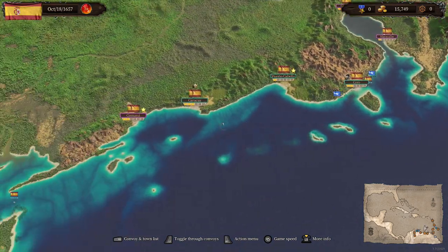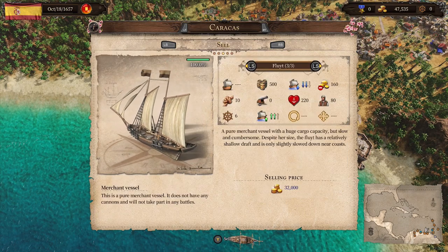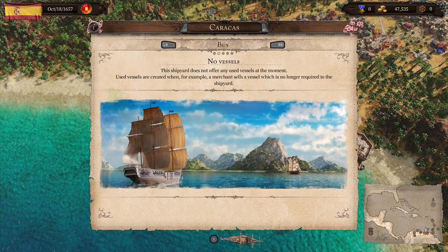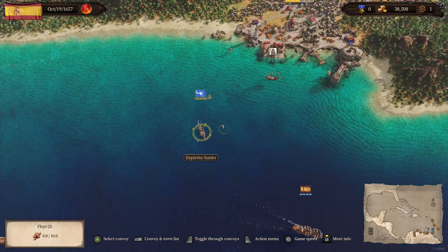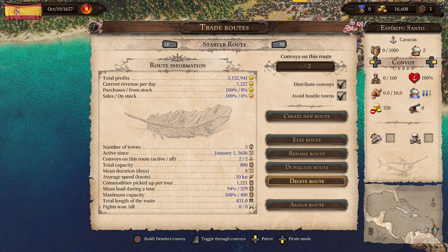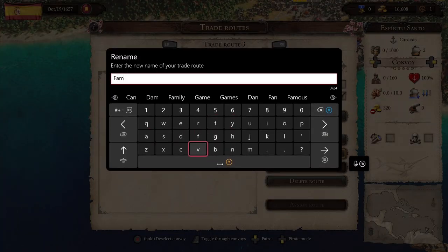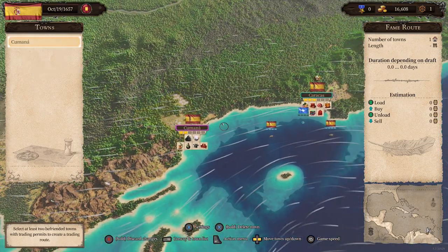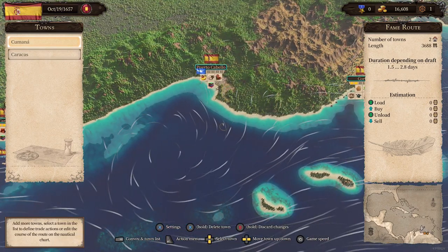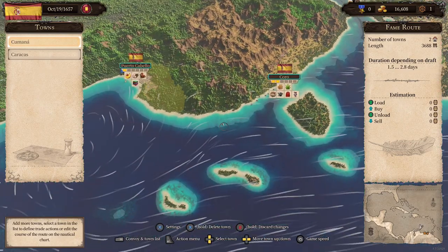Alright, Caracas — let's go get our boats. I've got three flutes ready. I'll go to my lighthouse here. Trade routes — create new route — we're going to call it the fame route. We're going to edit this route. Starting here in Cumana, then Caracas. Looking at the wind: Cumana to Caracas is downwind. I'm then going to go out to the islands, hit Coro, Coro to Maracaibo, Maracaibo to Gibraltar, Gibraltar back to Maracaibo, Maracaibo back to Coro, Porticobello, then back to Caracas and then Caracas to Cumana.